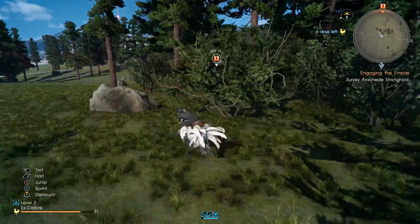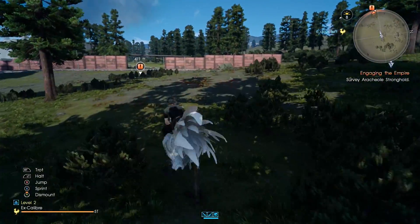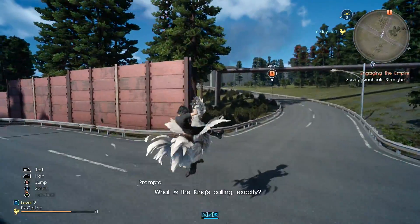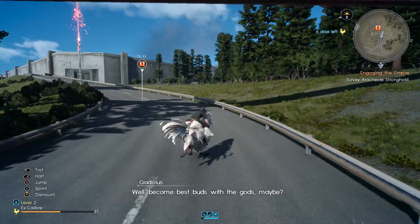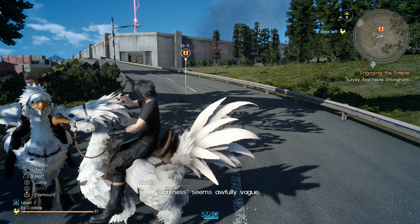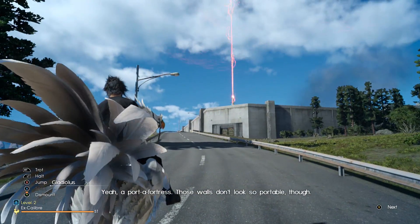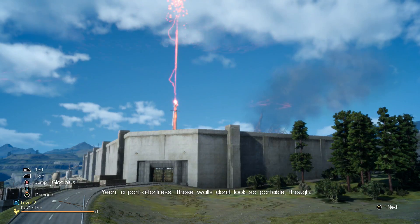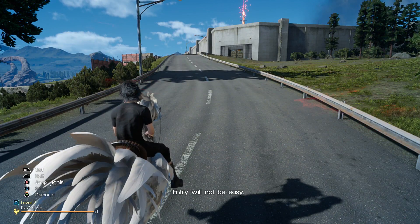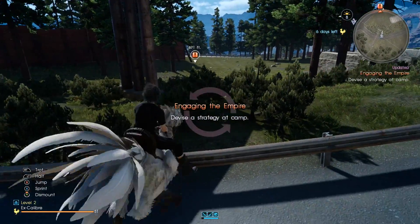Okay, so here we are, guys. As you guys saw, there's just some red lines here and there. Maybe because of that red little beam thing going up. What is the king's calling exactly? Well, become best buds with the gods, maybe? Legend has it the king once stood alongside the six in the battle to banish the darkness. Darkness seems awfully vague — I think it's meant to be that way, for a reason. Port-a-fortress. Those walls don't look so portable, though. They are remnants of the old wall, and the Imperial Army has availed itself of the added protection. Entry will not be easy. Make camp at Sothmark Haven. Devise an infiltration strategy. We're going to be going camping anyway.